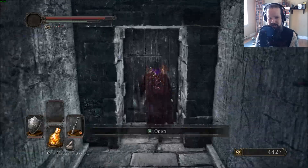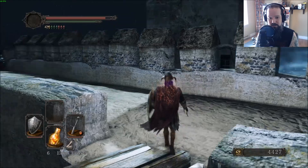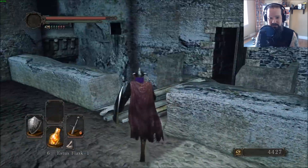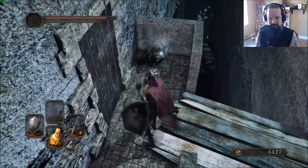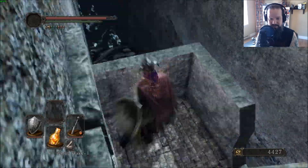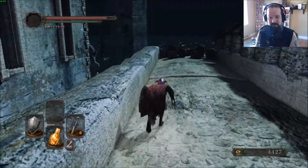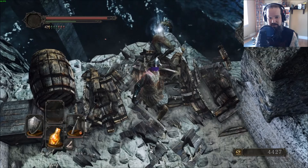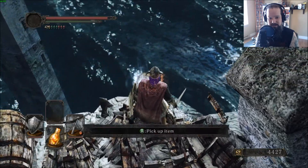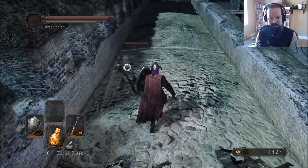You want to run down here and open this door, walk across, close this door, to get the item that's hidden over here — another soul item. Might actually have enough soul items to get another level. Run down to the end here — yes, there is another item: a Steel Key.